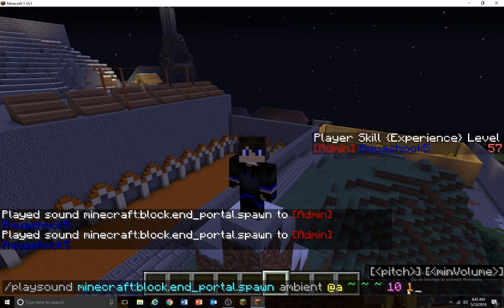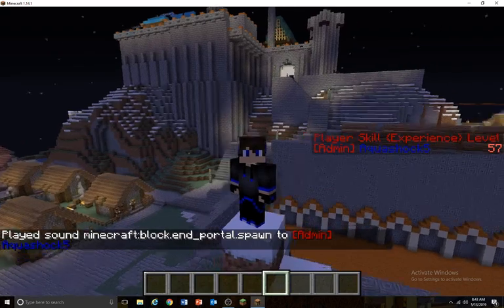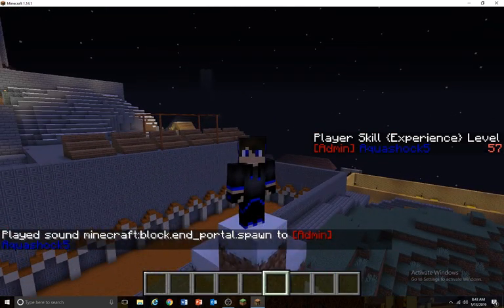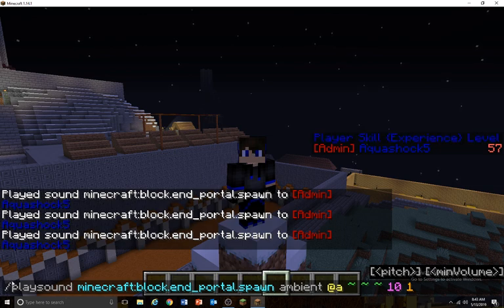So the pitch is really cool, and 1 is the normal noise. To do this cool little trick, you press T to open chat and then press the up arrow and it will paste whatever you last typed in here. You can put the pitch as 0, 1, or 2. It's not really complicated, but you can do really cool things.